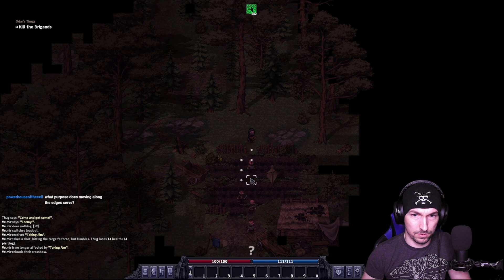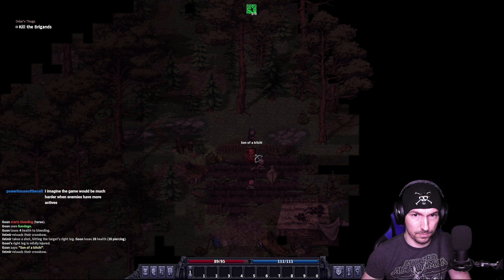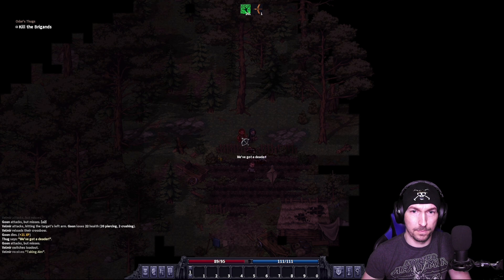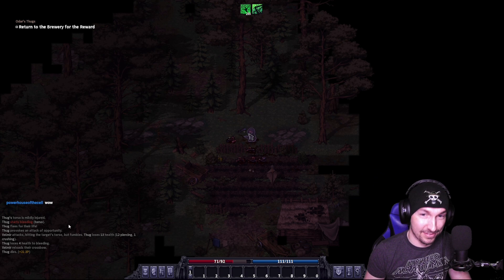We kill the first guy, Taking Aim triggers, shoot the next guy, take him out, keep switching between melee and ranged, chaining Taking Aim over and over. Dexterity cannot be underestimated — it is so strong. So if you want to spend one point on anything, go for dexterity. Don't ever overlook it.